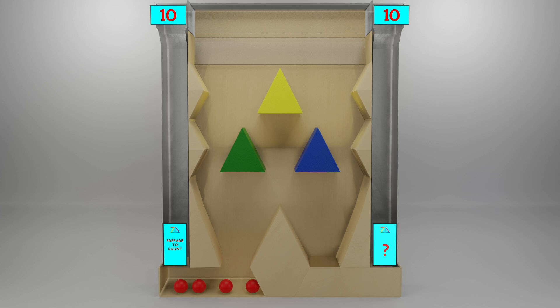Then we count the balls that fall in the left box: 1, 2, 3, 4. So how many balls are in the right box? 10 red balls dropped, minus the 4 that landed in the box on the left. 10 minus 4 equals 6.